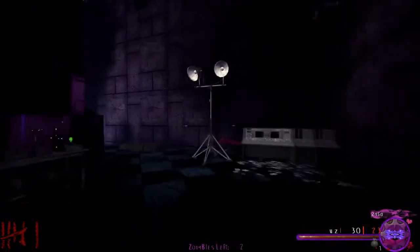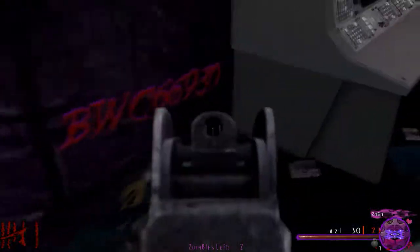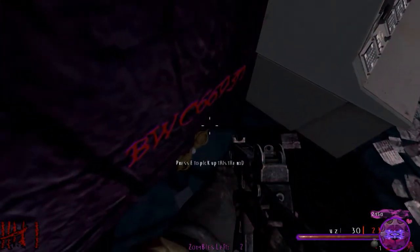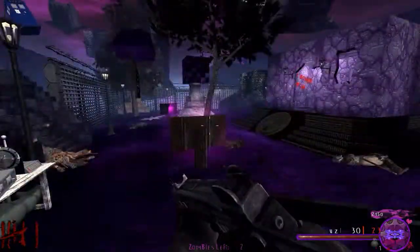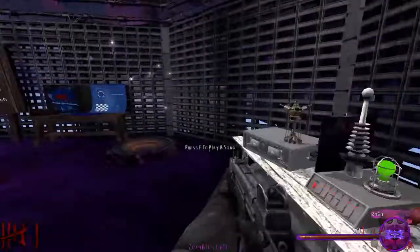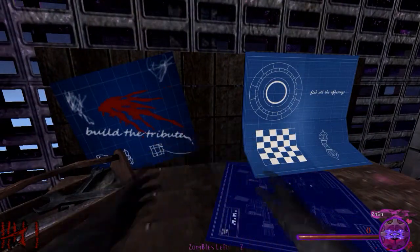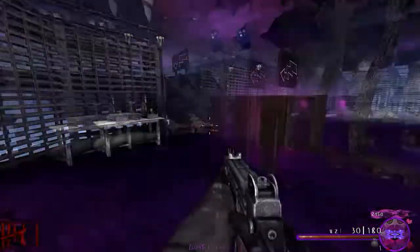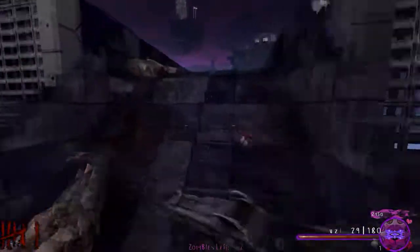Moving on to the end game easter egg — you come into the electric room again, turn to the right, and you'll see a part along with the Map Creator's YouTube channel. So you take this part to spawn with you. Luckily the teleporter randomly spawned me at spawn. You put the part on, and as you can see behind me on this totem thing, the part has been laid there.